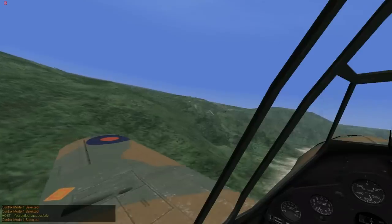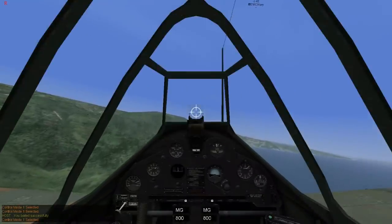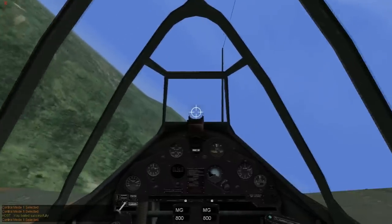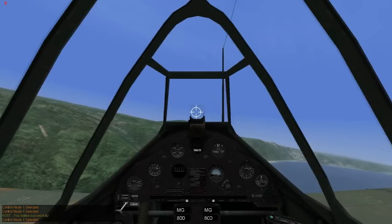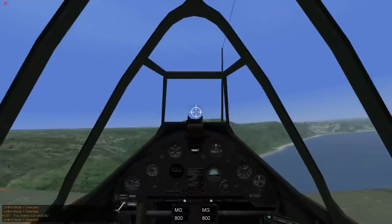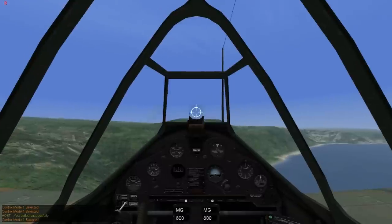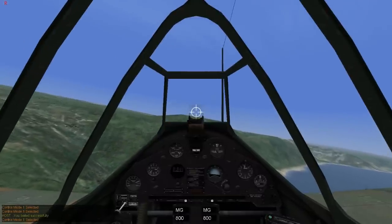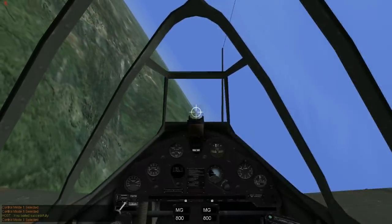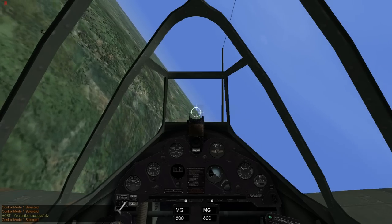Sometimes you get behind someone and you don't want airspeed — you're in a stall fight where whoever goes slower wins. But nine times out of ten, you'll want to maintain airspeed, especially in an aircraft like this. Because nine times out of ten your bad guys are going to come from above you. So you're wanting to maintain your E, or energy — your speed — so that you can engage them when they finally make a mistake, which is what I showed in one of my low-level fighting tips videos.